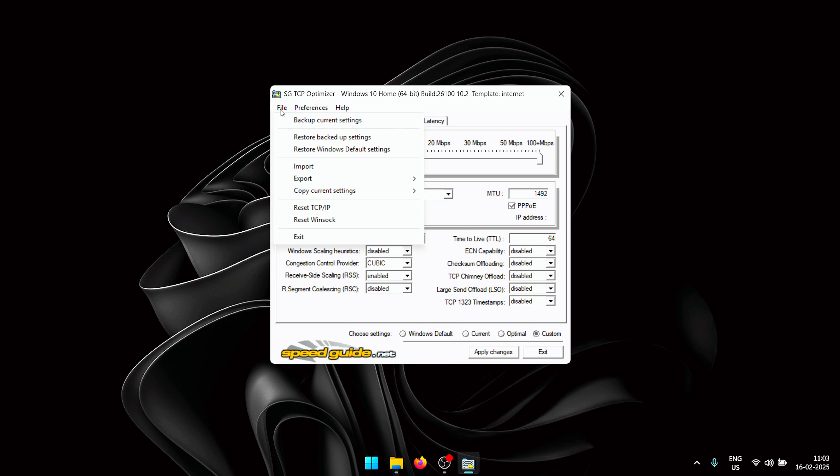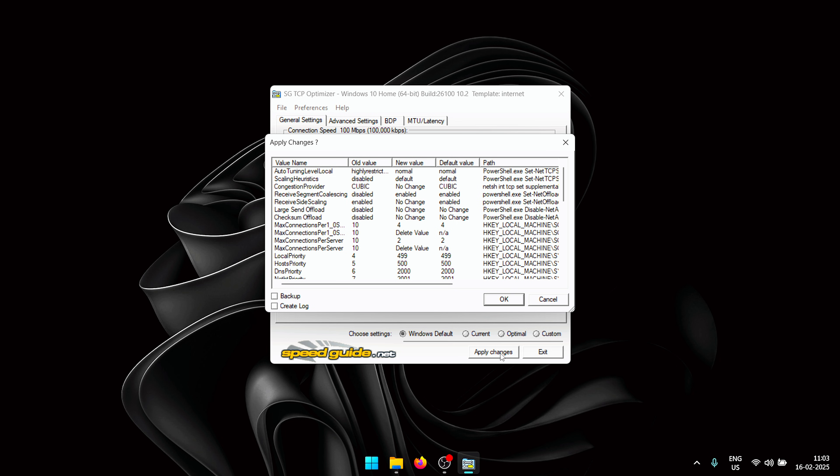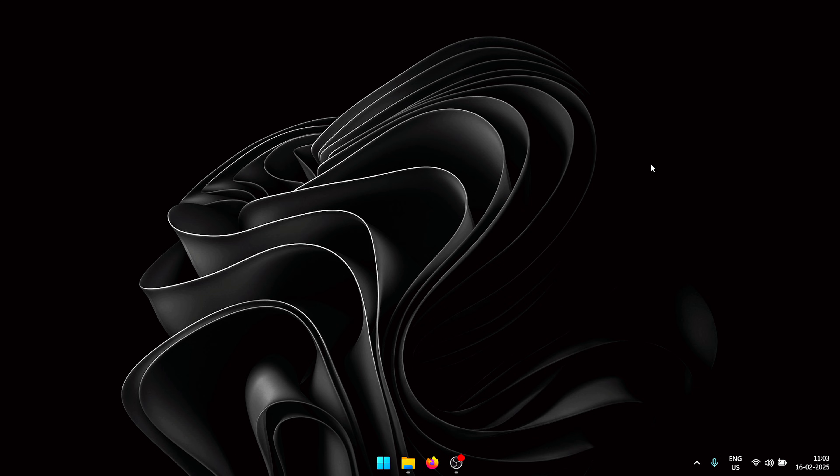If you'd like to revert back to your default Windows settings for any reason, go to the File menu at the top and click 'Restore Windows Default Settings.' Alternatively, under the Choose Settings menu click the 'Windows Default' button, then click Apply Changes, OK, and restart your PC to revert to the defaults.